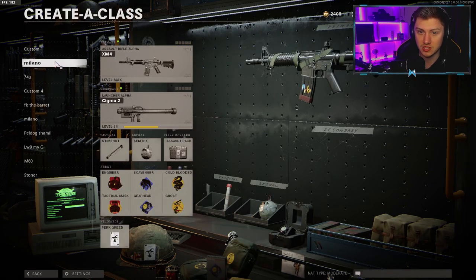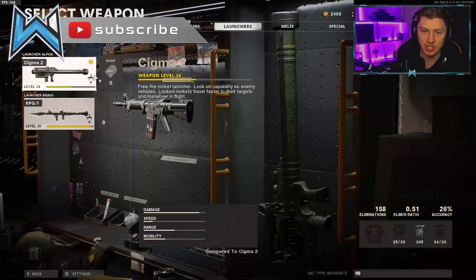Welcome back to another video. Today I'm going to give you some tips on how to get launchers done a little bit faster. Currently, launchers are the last things I need to do to get Dark Matter Ultra on this game. I've done all primaries and pretty much all secondaries. Both launchers we've got in the game are the Sigma and the RPG.